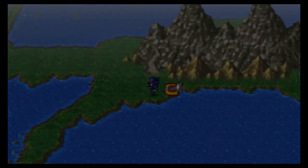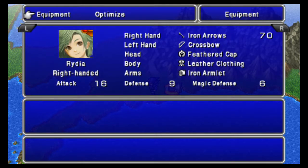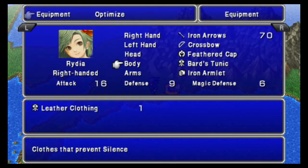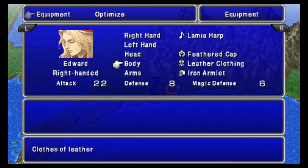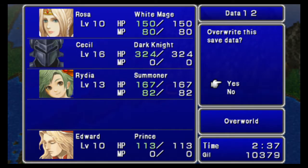Not much in the way of chests here. Let's take a look at our equipment. Rydia is good. Actually, I want to swap the Bard's Tunic over to Rydia because that can prevent her from silence, and that's more useful on her than on Edward. So why not do that? Good thing I checked that. Get the Lamia Harp. Rosa is good.